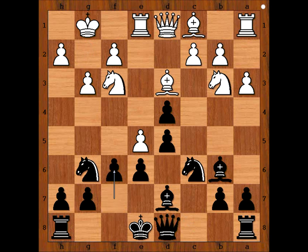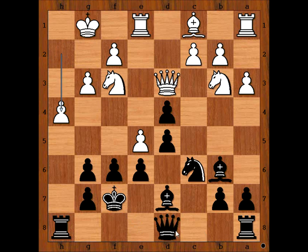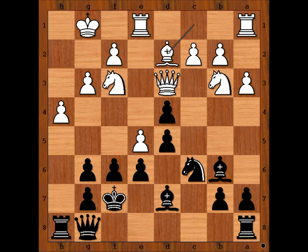G3, F6. Bishop takes Knight, Pawn takes Bishop. Queen to D3, attacking the pawn on G6. King to F7, defending. H4. Queen to G8 — Botvinnik actually wants to exchange queens. Bishop to D2, Queen to H7, preparing G5.